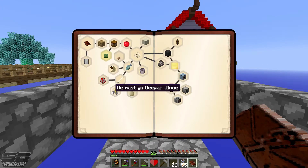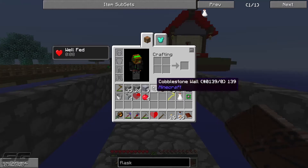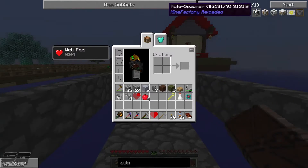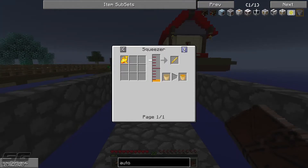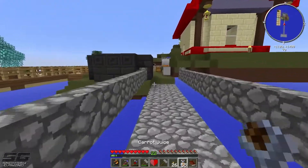There's a quest here called 'Getting Rubbery — We Must Go Deeper' which requires an auto brewer. Looking into it, a brewing station needs a blaze rod — I'm definitely not quite ready for that at this stage.